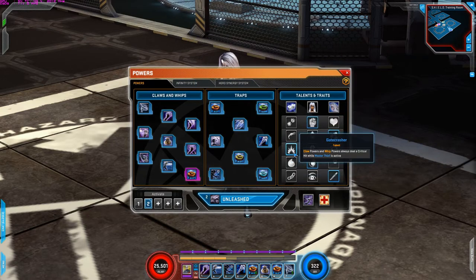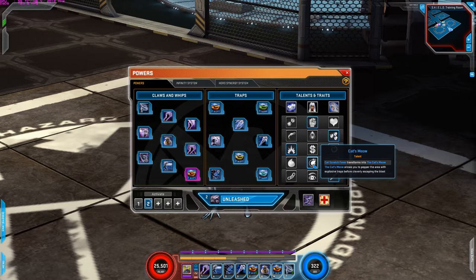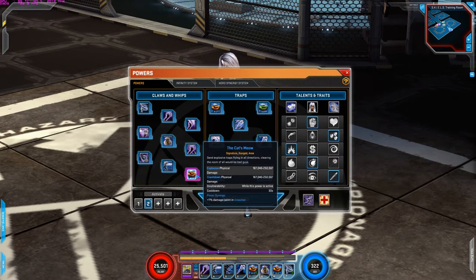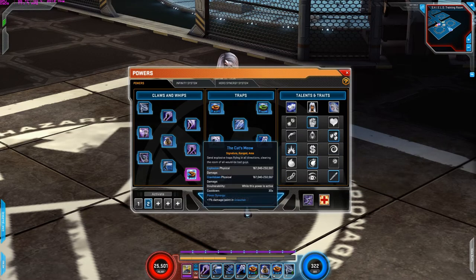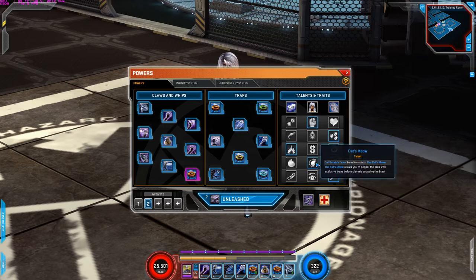I'll go over the rotation one more time so you get a better idea of how to utilize this talent. For the fourth row is Cat's Meow. Cat Scratch Fever transforms into Cat's Meow. Cat's Meow allows you to pepper the area with explosive traps before cleverly escaping the blast. What this does is it converts your signature power to Cat's Meow — which is probably ideal for Black Cat whatever build you decide to go with, because the damage this thing does is tremendous. It does 250,000 physical damage — 250,000 crashed down physical damage, 250,000. Without this talent it does 14,000 with 20 hits. This is probably the ideal talent for the fourth row.